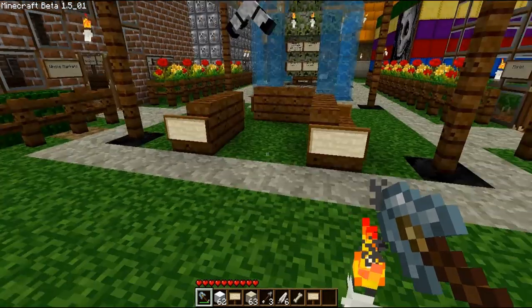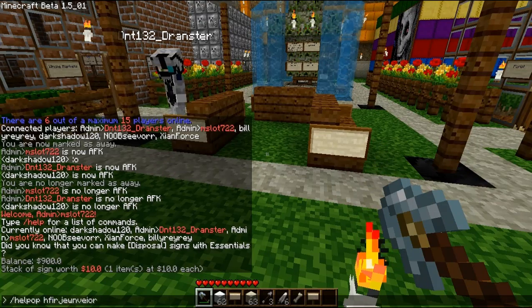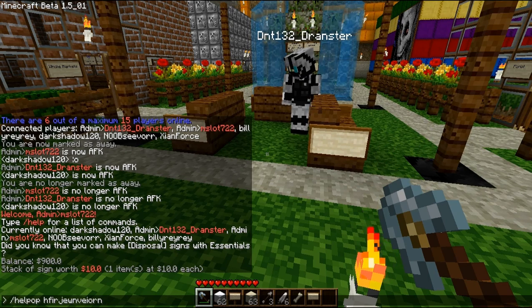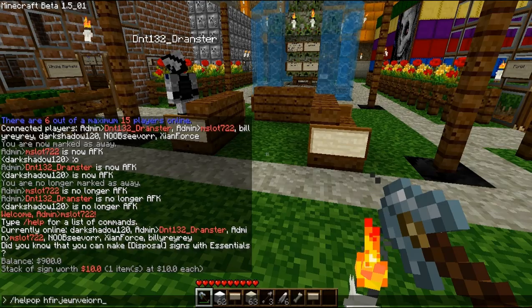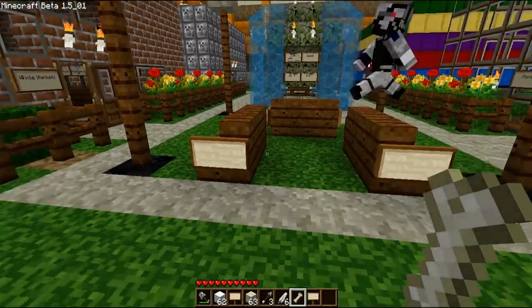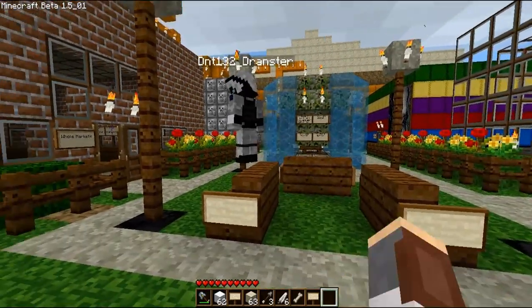If you type /helpop followed by any message, it'll send that message to an op or admin — like me, Dan, Zoinks, Blacken, or Teja. So you can send a quick message to one of us and we'll come help you out, instead of just shouting in chat.